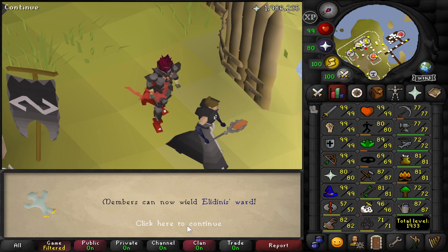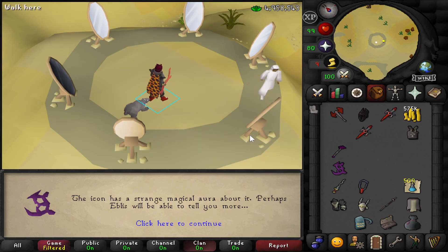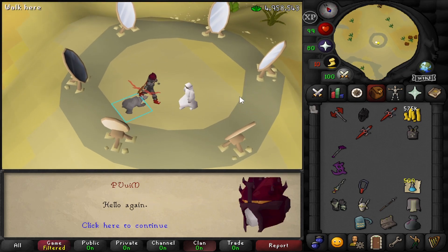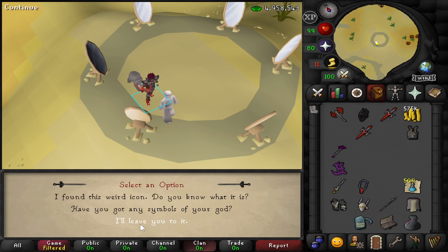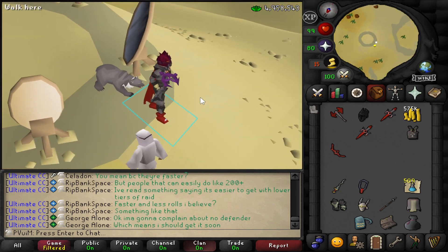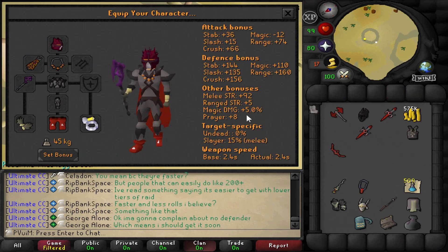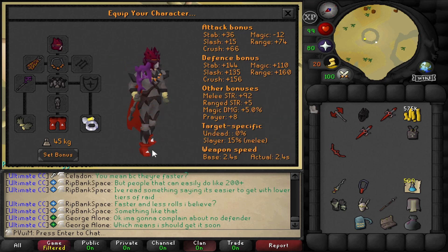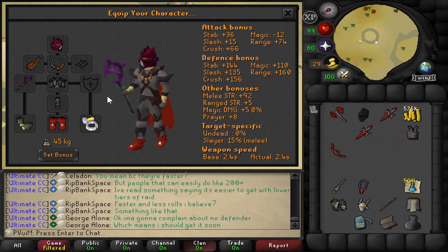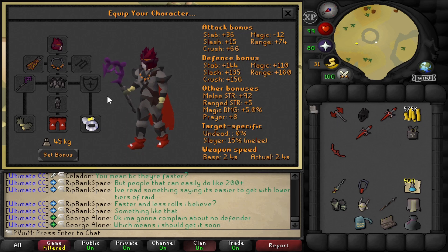When you inspect it, it says you should talk to Eblis, so we're going to do that and see if he can make us the scepter. That gives us the Ancient Scepter, which is cool. It's very small looking compared to the Ancient Staff but has basically the same stats. The difference is it gives a five percent magic damage bonus, which is really nice for barrage slayer. For blood spells, this means you heal ten percent more on average, and it'll be great for the Inferno.